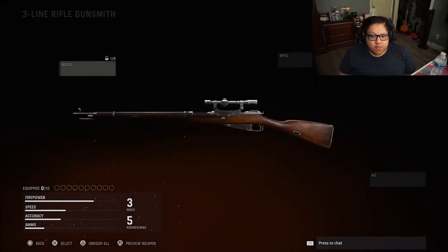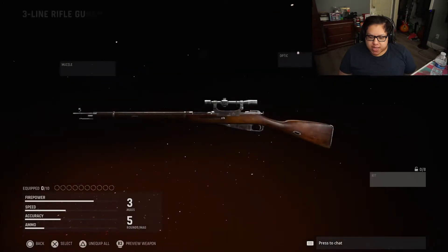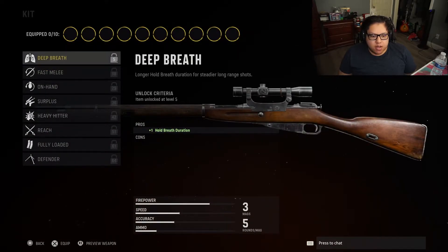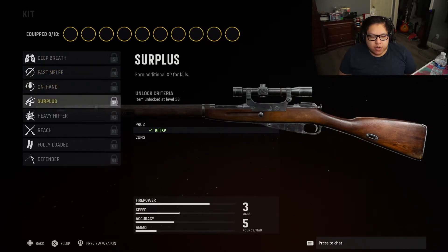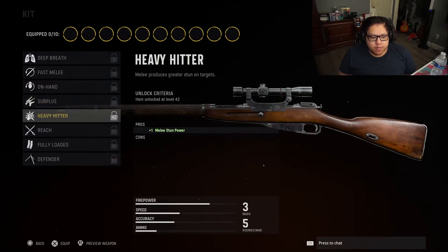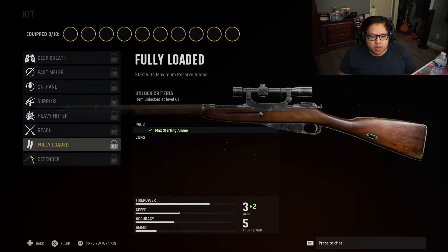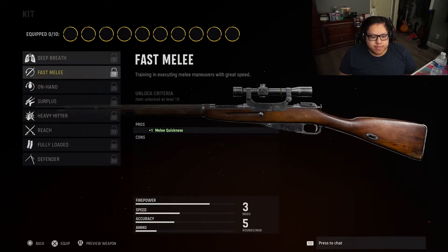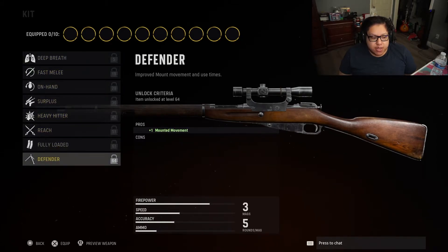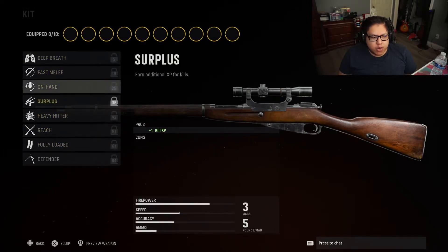We managed to get my sniper to level 3, but it doesn't give us much yet. Oh — I didn't even see the kit thing. What does this do? Hold breath duration, melee quickness, equipment dexterity, kill XP, additional XP for kills — interesting. It's kind of like a perk basically. Mountain movement, starting ammo, melee range. I don't think I'm going to use any of these to be honest, maybe the ammo one. Pretty neat.